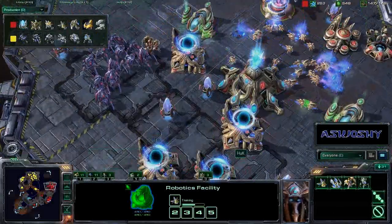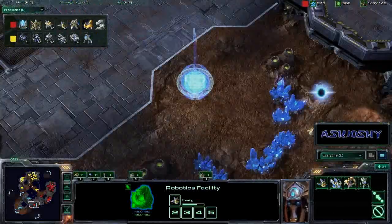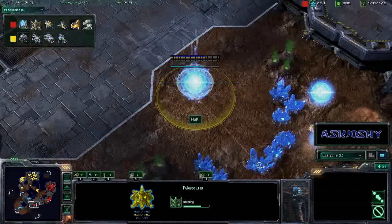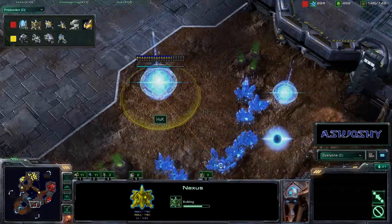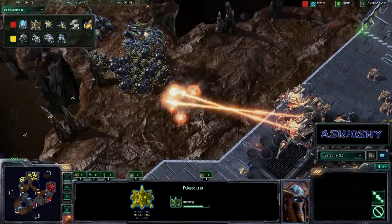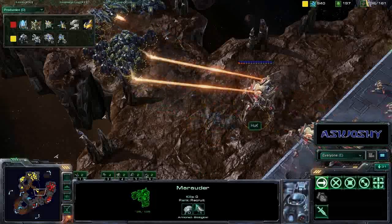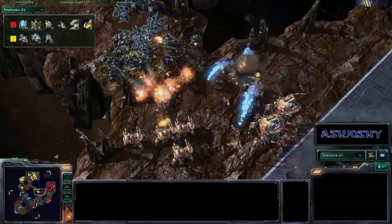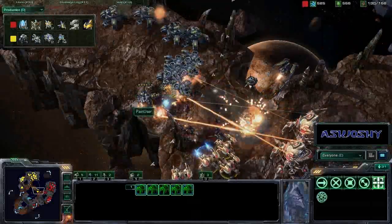His minerals are looking pretty grim — he doesn't have that many full crystals left. Minerals, crystals, whatever. Pylons coming in, a third base coming in for Huck. It looks like Pain User tried to peek his nose in there. Huck sending his injured Colossus first — of course it's going to die extremely quickly to those siege tanks — but all these immortals are going to blast away at the tanks very easily.